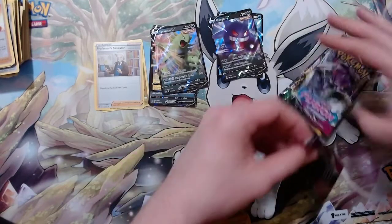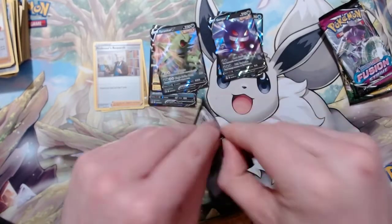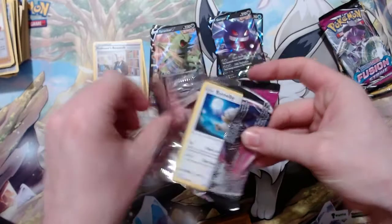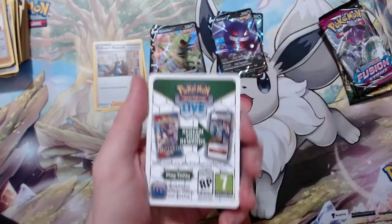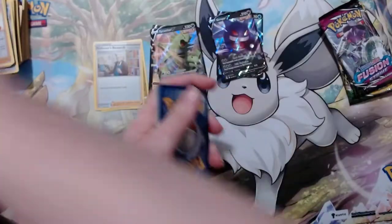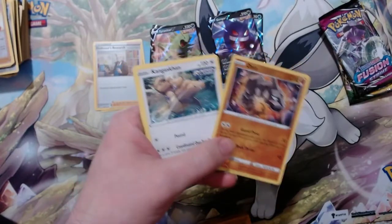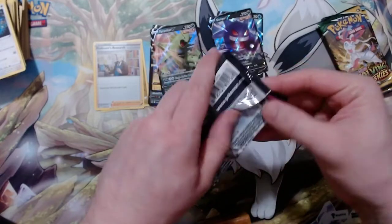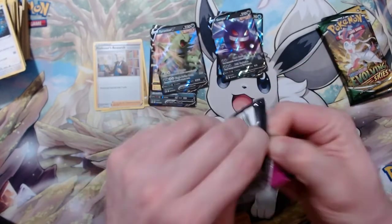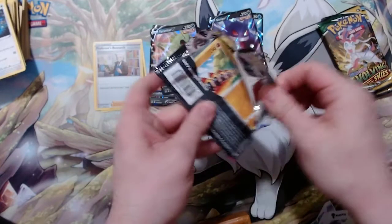On to the assortment tin — Uni-Strike. Wait, this is the one with the assortment — it's the assortment tin. Fusion Strike opens the other way of course, always throwing me off. Give me a Gengar all art and I'll forgive you right now.